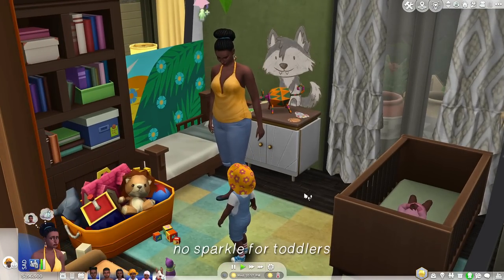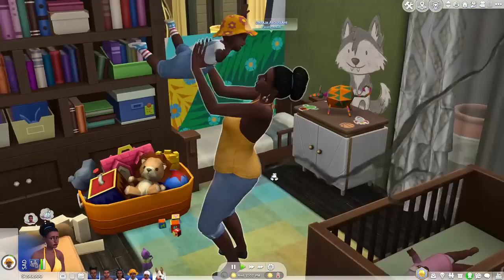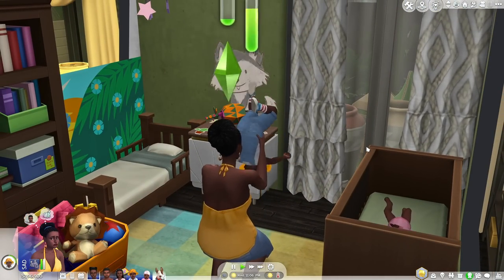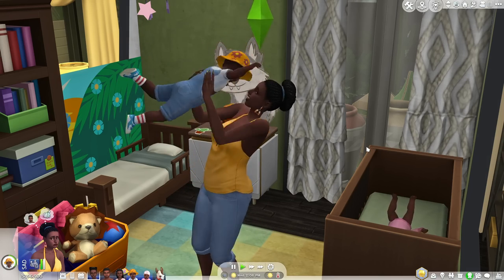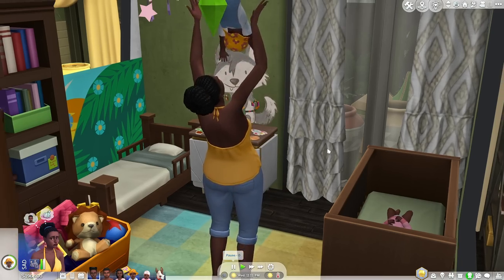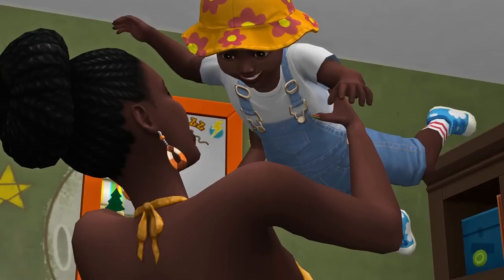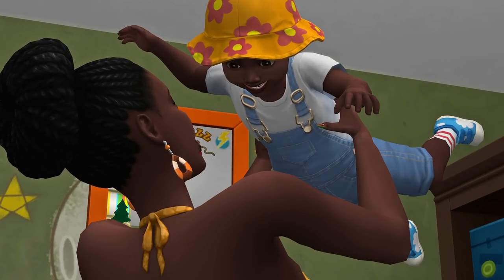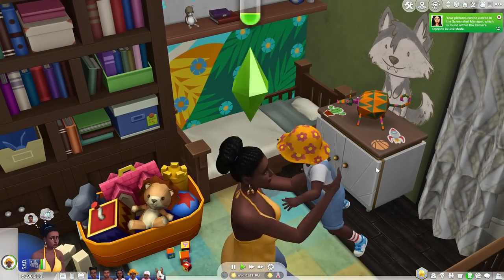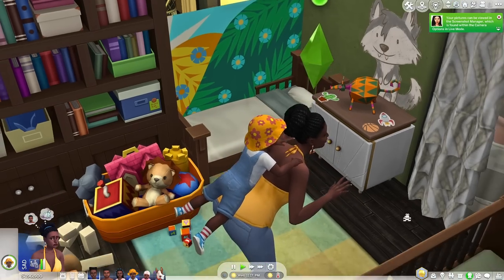I also have a mod that removes the sparkle when you play with your toddler — when you do this animation right here. I love taking photos of this; I think it's one of the cutest animations where you throw them around and their cute faces are smiling, but the picture would be destroyed by all those sparkles. I feel like the Sims is a whimsical game sometimes and I don't need all of that. If you're trying to take a photo, and you're like me, there is a mod out there to remove those sparkles.